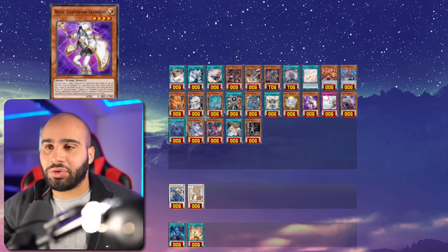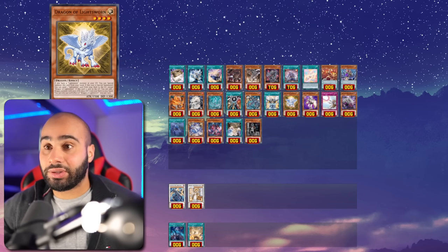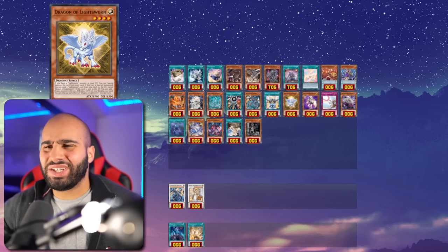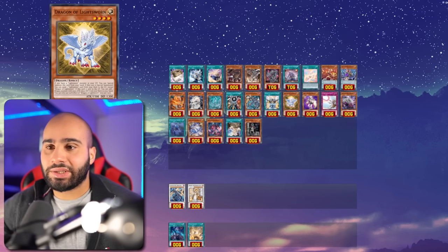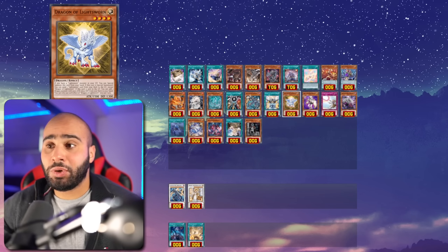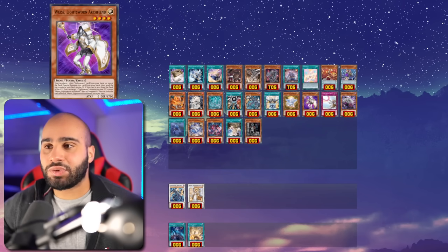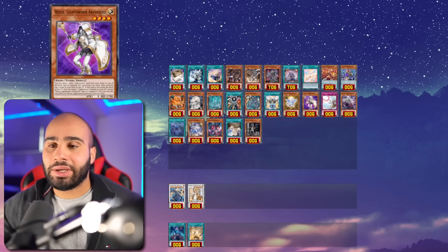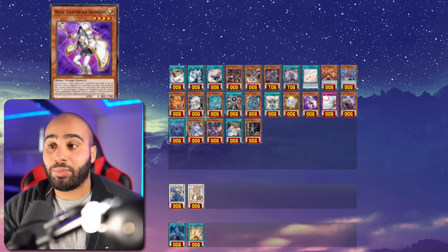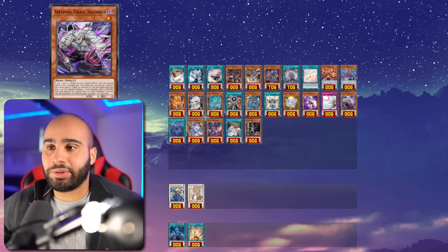If you really want to capitalize on the new Lightsworn support you have to play it as a big combo deck, which makes you vulnerable to degenerate strategies. But against rogue, mid-range, or control decks you should be able to blow them out going second, and going first your boards are pretty much unbreakable. It loses to Shifter and a little to Bestials, but not that much, and it doesn't lose to Nibiru or Drill Dino Drillbird. It's honestly a very resilient deck — I've already made a bunch of combo videos on it.